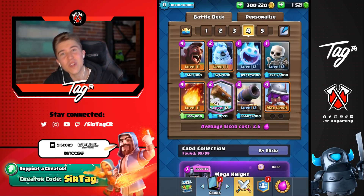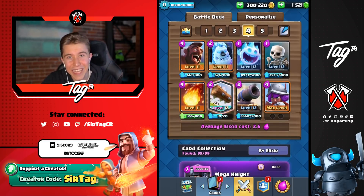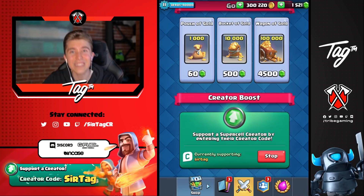Let's jump straight into some games and assert some dominance with our level 11 Hog Rider deck against a whole bunch of level 13s. A huge shout out to all of you guys using Creator Code Surtag in any Supercell game. All money made from Creator Code Surtag improves the channel's setup, editing, and allows me to upload daily videos while I take full-time college courses. Thank you guys for supporting me and helping me grow the channel.